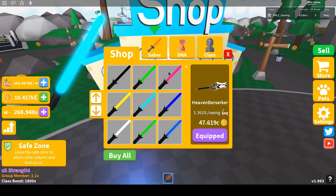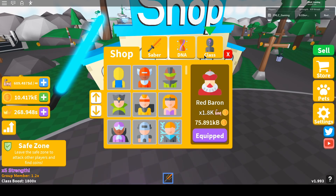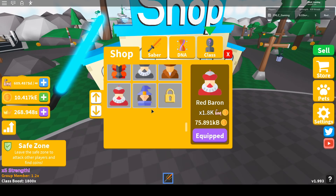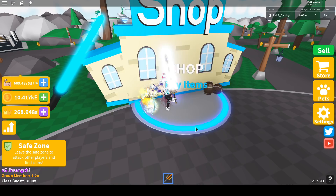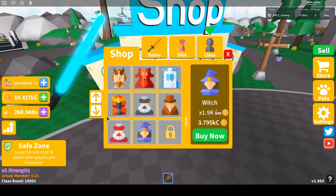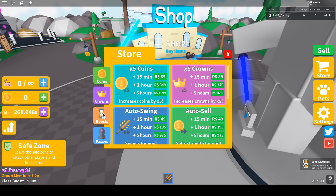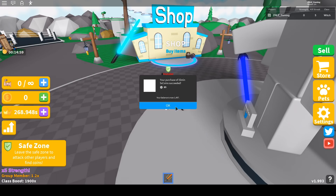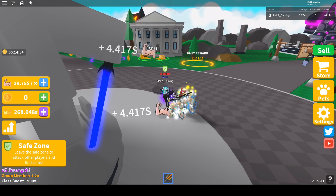Let's buy the new class first before the saber. This is the new class — the Witch. I'll buy the Witch. My currency is now at kc; next will be kd and ke. Let's buy this and train. I'm going to buy the coin boost so I can train up fast — hopefully I can buy all the sabers in just one go.